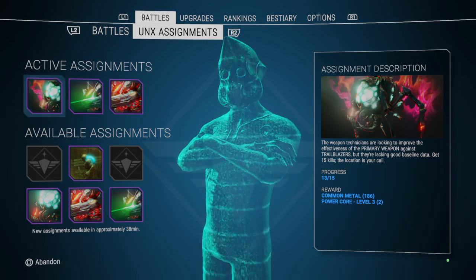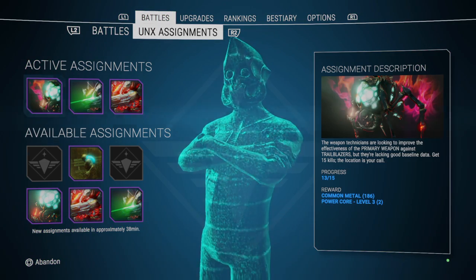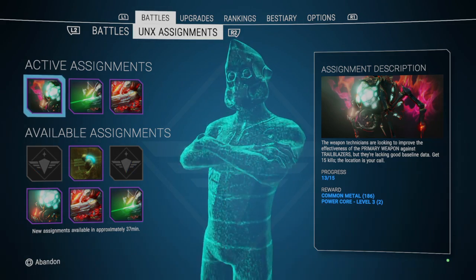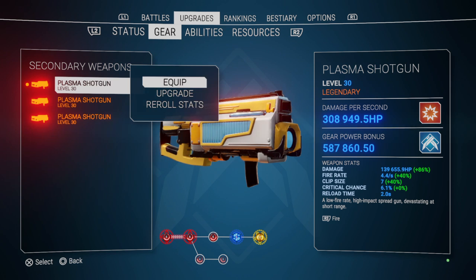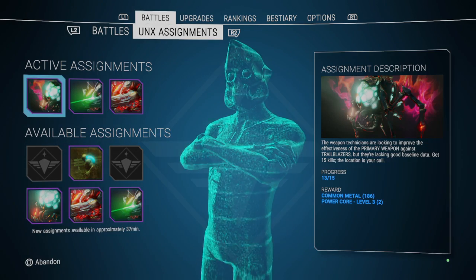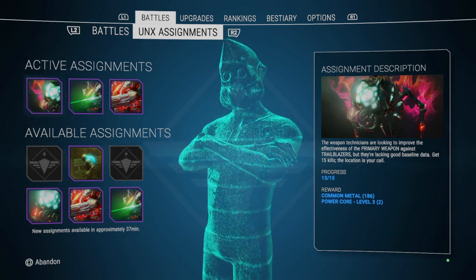I'm starting to think that with the re-roll materials, you don't even have to be hunting for the perfect legendary anymore. You can just get any legendary weapon — as long as it's got the perk you want — and re-roll the damage, re-roll the slots, re-roll everything. I'm going to do a video on that for sure: find a gun I like the perk on and keep re-rolling until I get the perfect weapon.